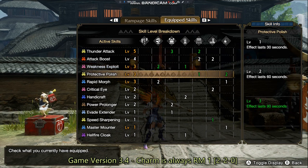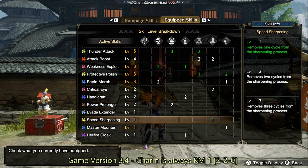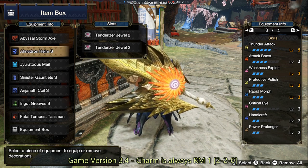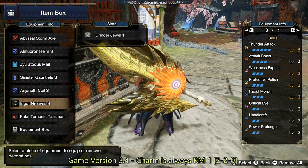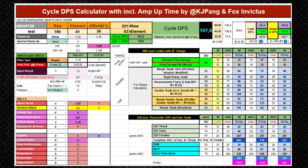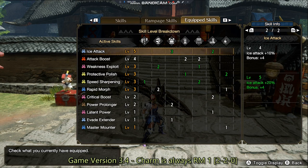The Switch Axe playstyle is now very different compared to previous titles. If you're a beginner, don't focus on damage numbers, elemental attack, or ramp-up skills. The most important thing is to look at the phial types. I heavily recommend using an exhaust phial. The fastest loading phials are dragon and poison, but I don't really recommend those. The Nargacuga Switch Axe was a long-time meta option but is now out-damaged and doesn't give really good phial bursts.